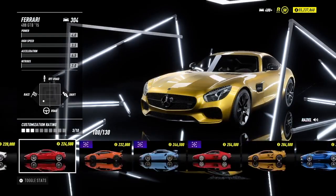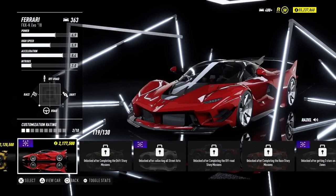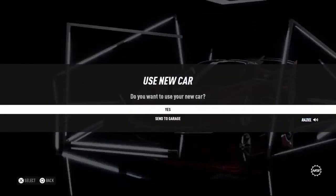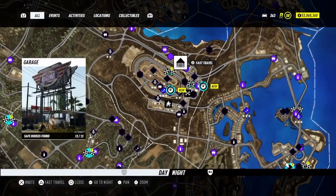So many cars to go through — there it is! Two million. I'm going to spend two million on my Ferrari. Yes, I want to drive this car. Once you've bought this car, simply head back to the garage.